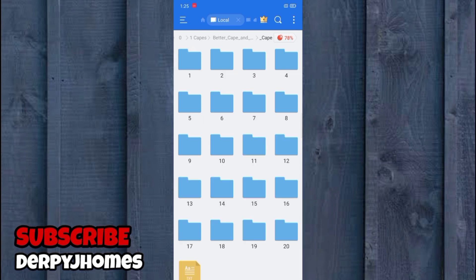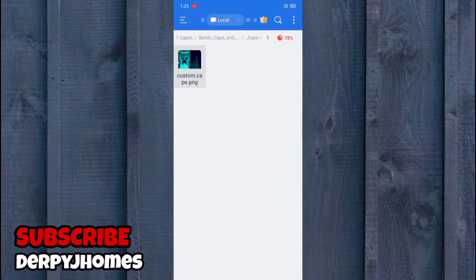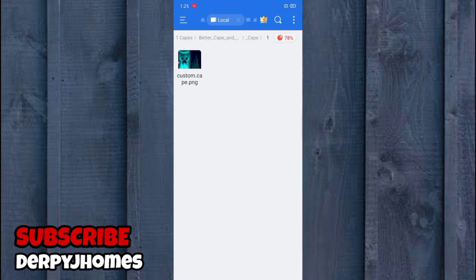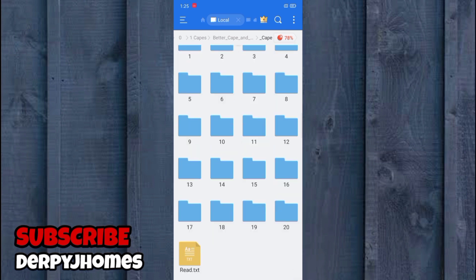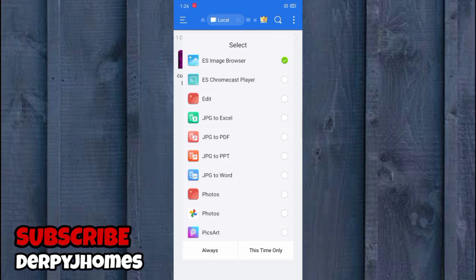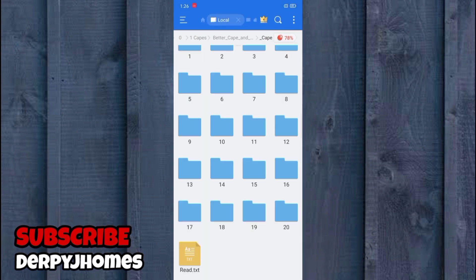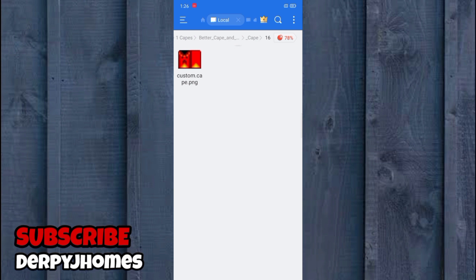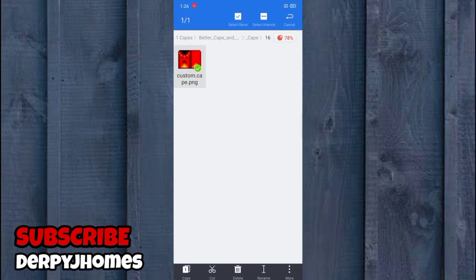You can choose whatever cape folder you want in here. For example, I'll choose folder one which has the cape texture I showed before. You can also choose others — for example, folder 14 has a purple cape. I'm going to choose number 16, which is the fire texture. So I'll hold this file and tap the three dots, then copy.